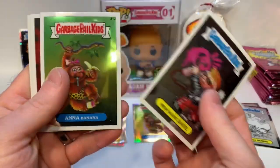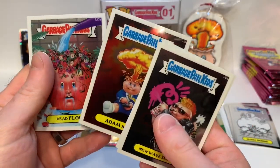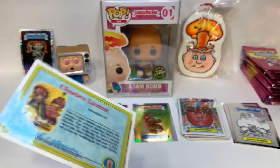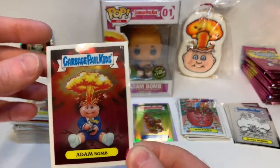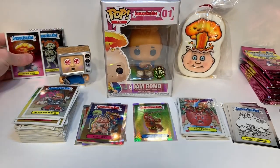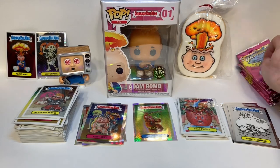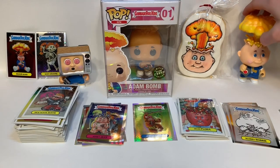Now this is the second blaster box. Let's scroll through these — we got an Atom Bomb! Awesome. You can never get sick of Atom Bomb — it's just a regular card but he's the icon, the face of Garbage Pail Kids. Let's put him next to the Bony Joni X-Fractor.